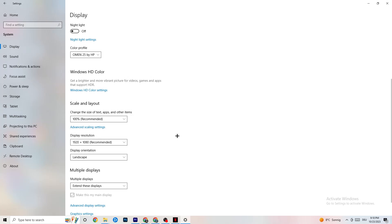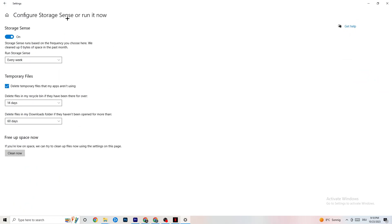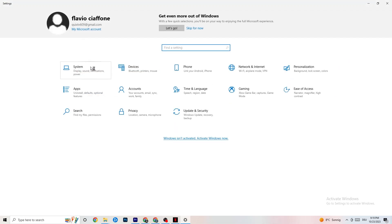Next, go to Display Resolution and keep it set to the same resolution your game uses. For example, if your game runs at 1920 by 1080, set this to 1920 by 1080 as well. Afterwards go to Storage. In Storage, click on Storage Sense and run it now. You can adjust the algorithm settings — I recommend every week, 40 days, 60 days — then click Clean Now to delete all temporary files you don't need.